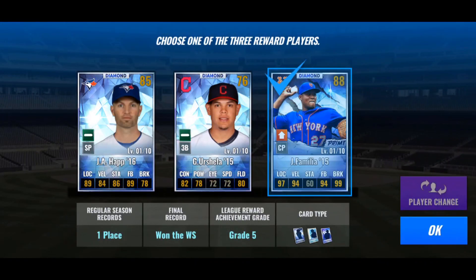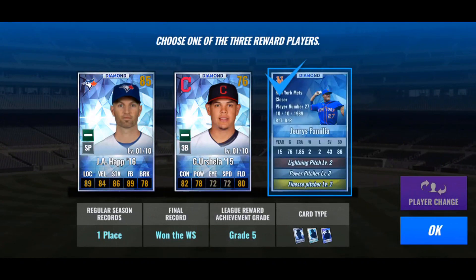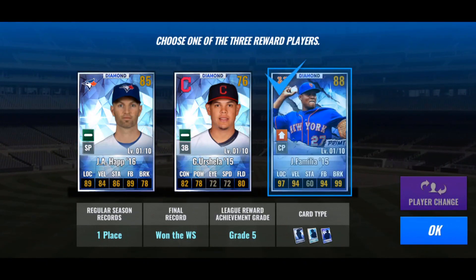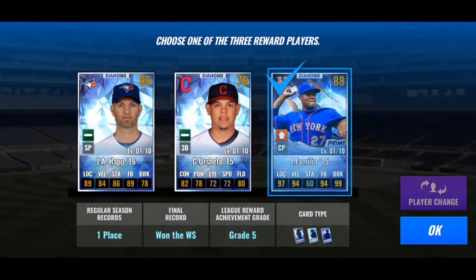I'm tossing this into the video just because I'm here collecting my Master Mode rewards and there's a Jeurys Familia closing pitcher Prime card. It's pretty cool — we'll probably end up getting comboed in a Prime combo later. That's a pretty sick closing pitcher Prime.